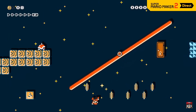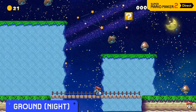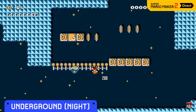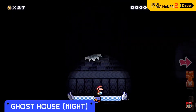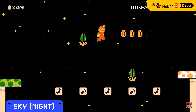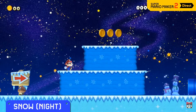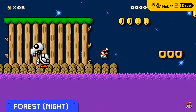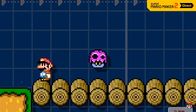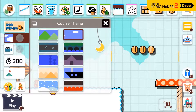At night, expect a surprise or two depending on the theme. In the ground theme, goombas will float — upside down! In the ghost house, the lights will dim. In the sky, gravity itself will be reduced — that makes sense because they're in the sky. Sandstorm will become really slippery, and the forest and snow themes have their own effects.